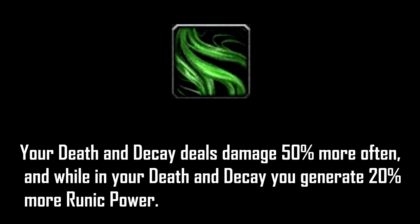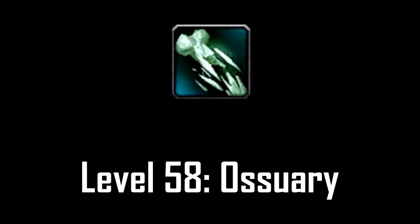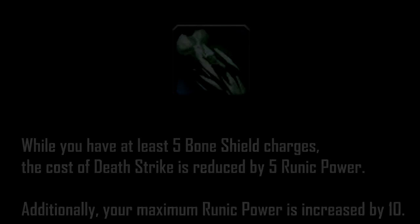For tier 3 level 58, you want to go with Ossuary. This is by far the best choice in this tier. This talent reduces the cost of your Death Strike if you have 5 or more Bone Shield charges, which again results in using your Death Strike more often. You can consider Anti-Magic Barrier but only if the encounter would one-shot you so you can increase your stamina and survive the hit, but overall Ossuary is the clear winner here.